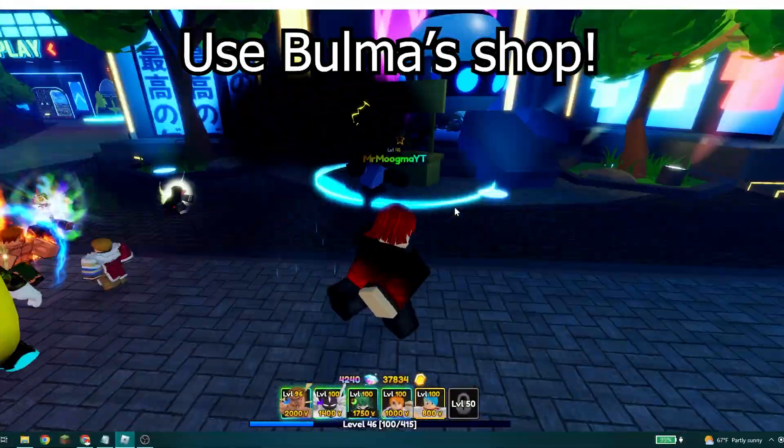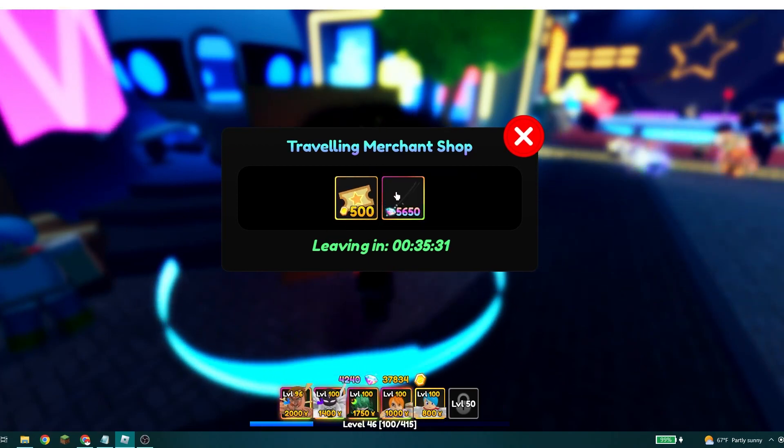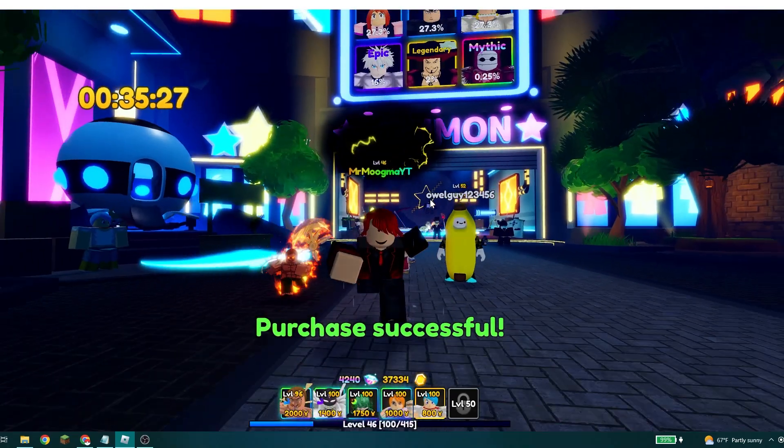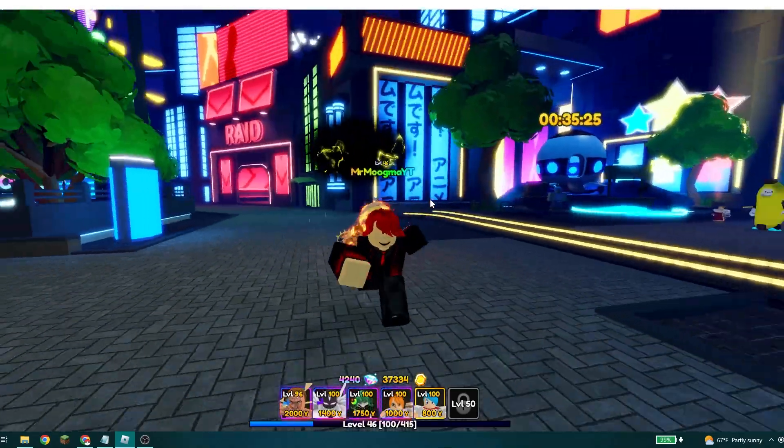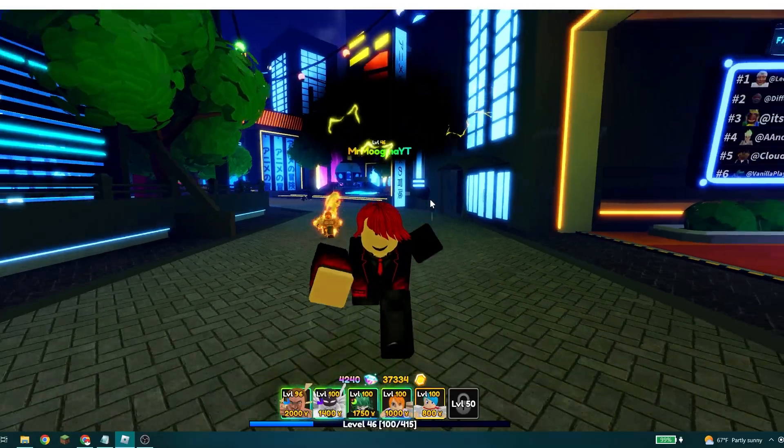The last tip is to use Bulma's shop. Right now there's a summon ticket and a dark katana available. Always buy at least the summon tickets — they're really cheap and really helpful, especially if you want to get the unit that's currently in the special banner.